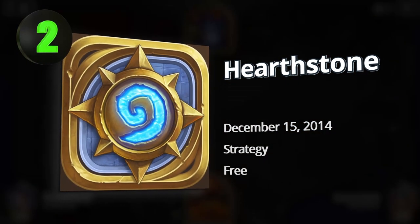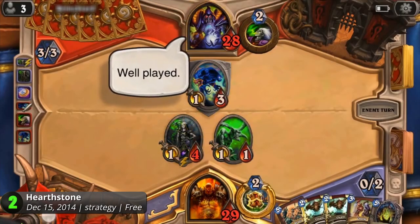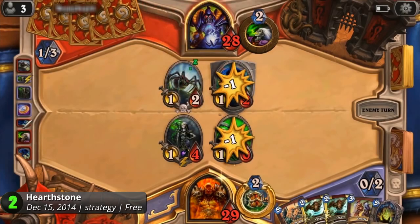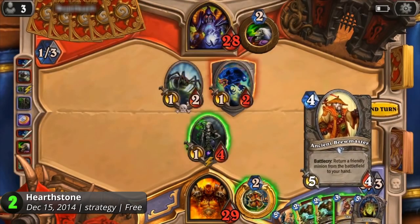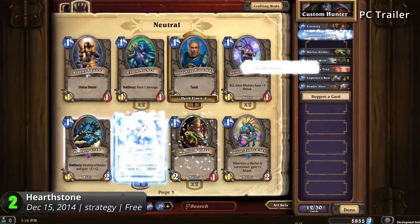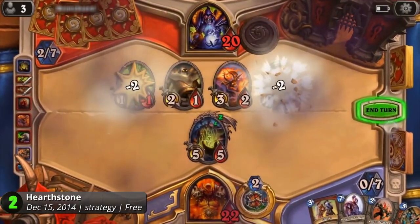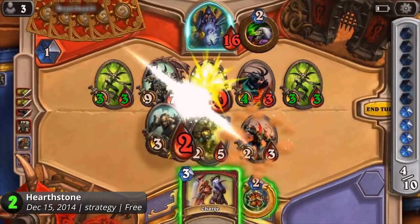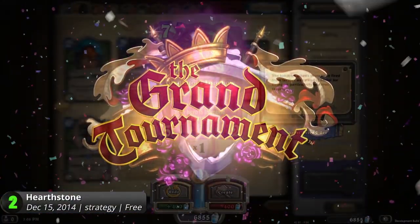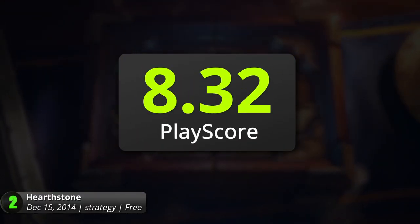2. Hearthstone — Blizzard's take on the trading card genre takes it to a whole new level. RNG aside, this is a great lore-oriented card game that speaks volumes about the entirety of the Warcraft universe, along with surprisingly good easter eggs from their other projects. Just like Magic, control a deck and choose among the nine iconic classes and characters from the Warcraft universe. Each has their own unique abilities that shape the battlefield, and it's up to you to outsmart your opponent. Maximize your turn by dealing the most efficient damage to your enemy and watch them concede when you play your cards well. With expansions and balance changes coming in every season, it's a good game for a casually fun card battling experience. It has a PlayScore of 8.65.